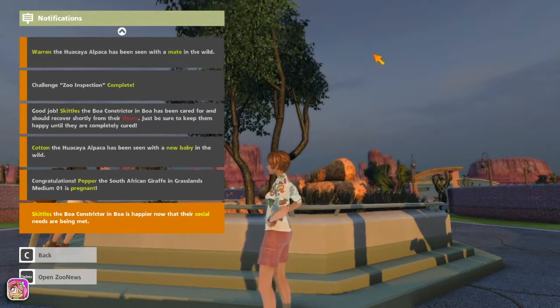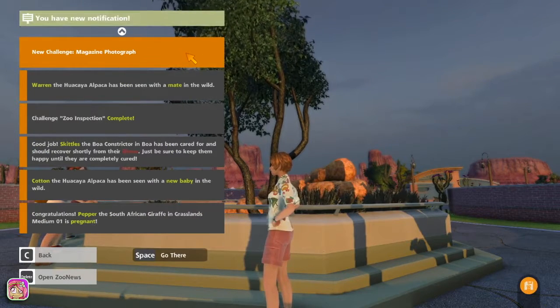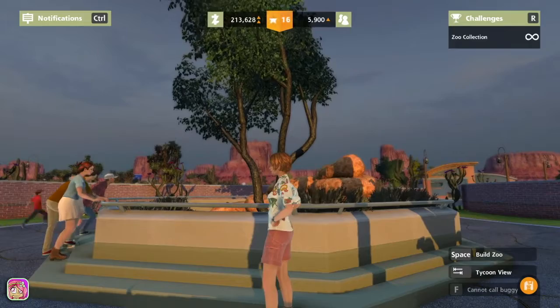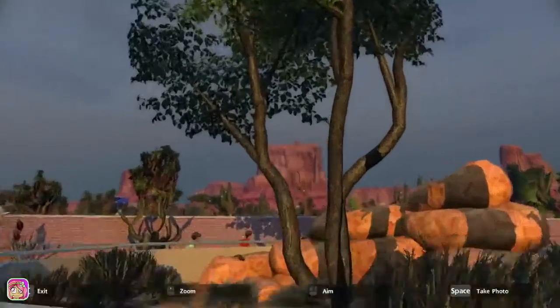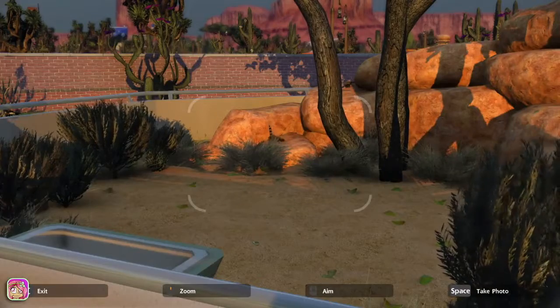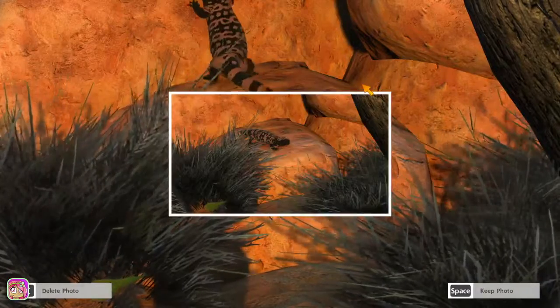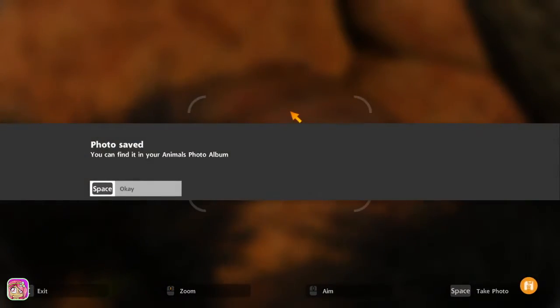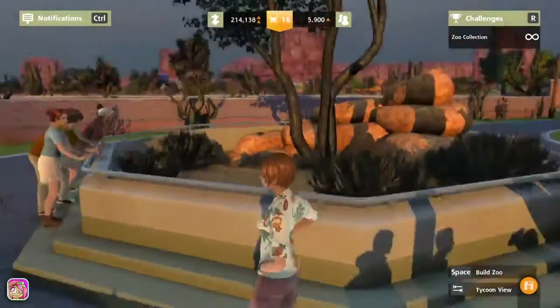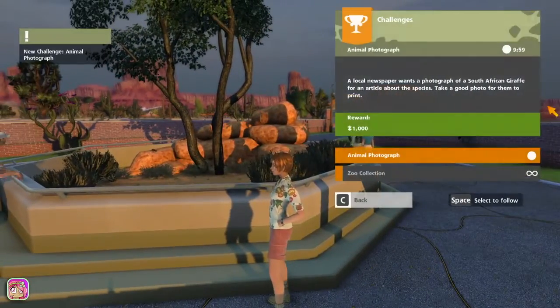My hand keeps slipping off the mouse. The breeding was unsuccessful — they didn't have a baby. It has been seen with a mate in the wild, yay! I still don't know — oh, there's one, they're really small. Good job!